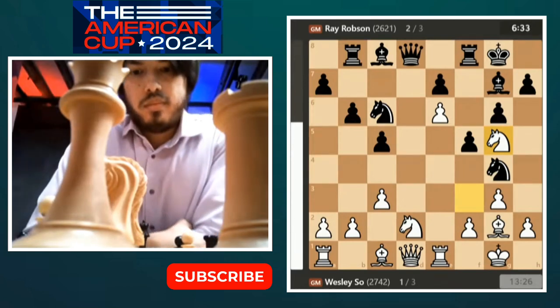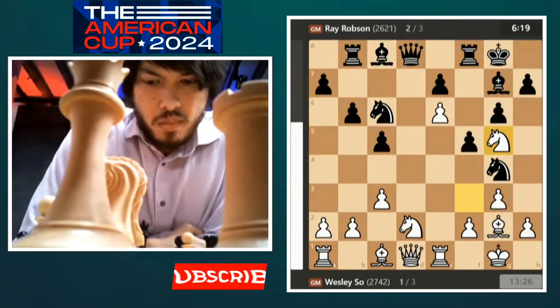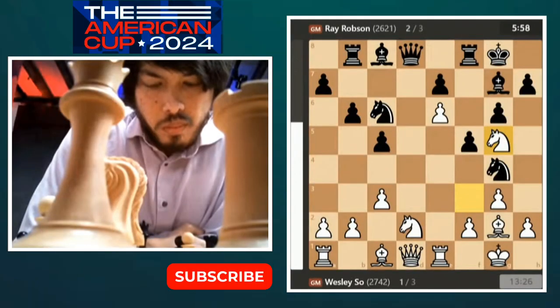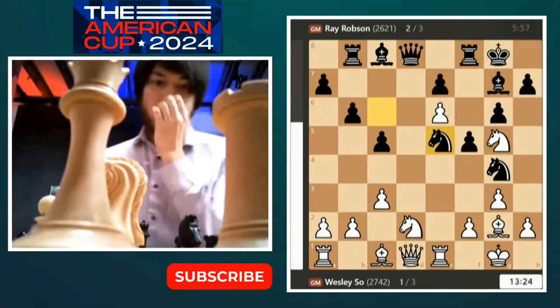Six minutes really down under for Ray Robson right now. He's in the trenches — this one is not looking good for him. You can see it on his face. He's not happy. There's a lot of pressure piling up, some flashbacks from what happened in the first game where he was, in fact, lost in a must-win situation for Wesley. When Ray has the initiative he's feeling good and playing extremely well. But when you're defending and seeing ghosts, it's not so easy.